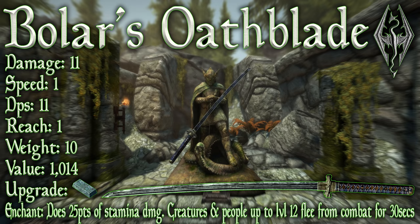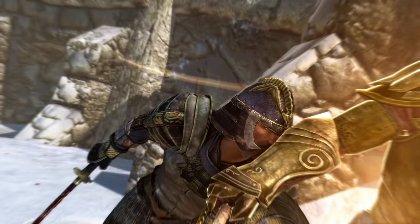As for its enchantment: it does 25 points of stamina damage, and creatures and people up to level 12 flee from combat for 30 seconds.